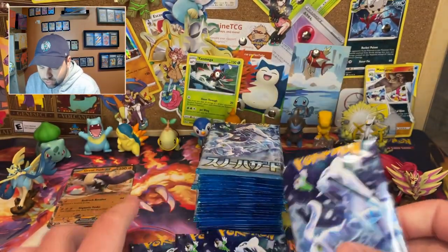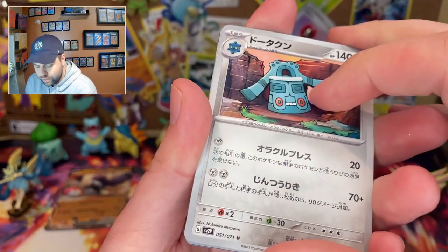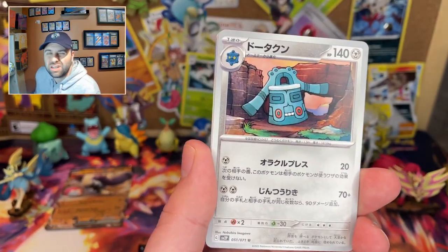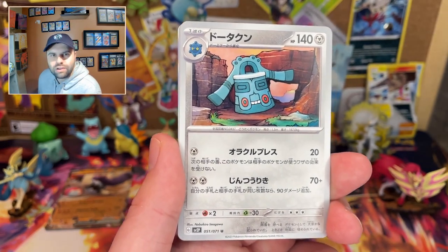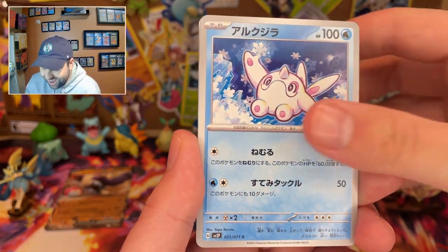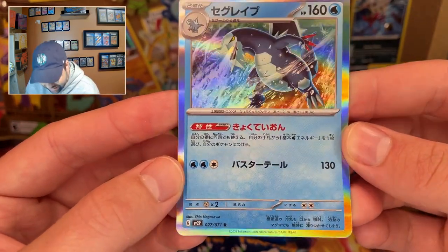I skipped Triple Beat because I didn't really care for most of the cards in that set. Now we're on to Snow Hazard, and I kind of want to open the next set which is going to be either Pokémon 151 or Raging Surf — either one will be pretty cool. Anyway, we're gonna start off: Bronzong, Combi, Citadel, Grafaiai — and the first pack is technically a hit.